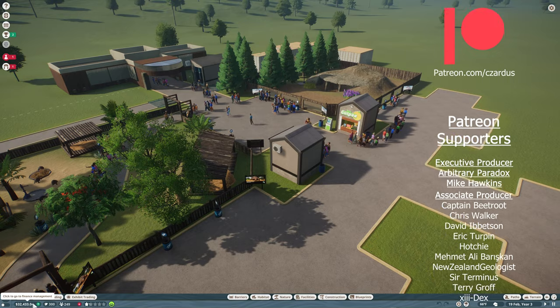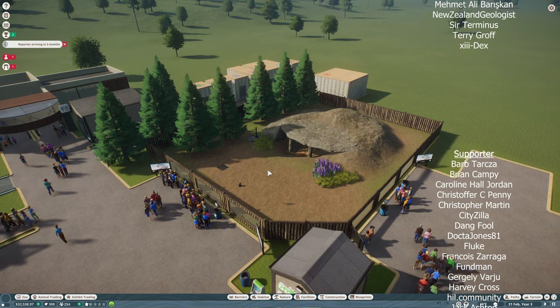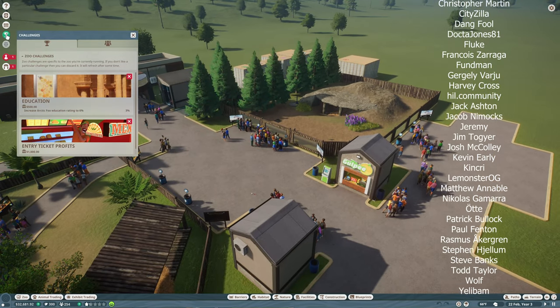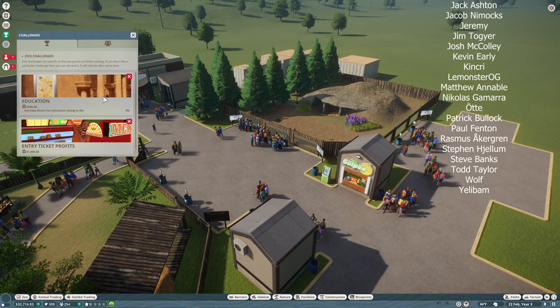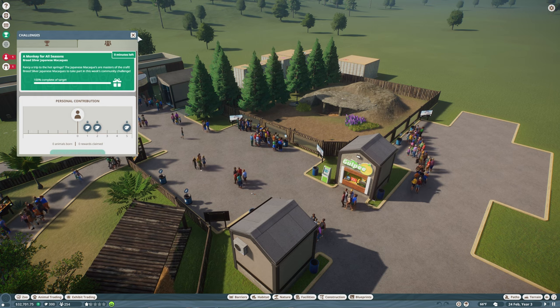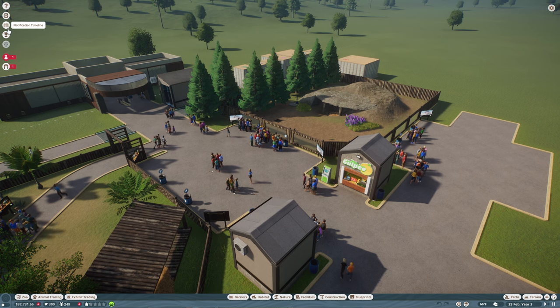We're seeing that go up. We're also seeing some of the animals are breeding, which will allow us to get more conservation points. We also — let's come in here. Did we complete any challenges? We just have two new challenges to meet here, and then there's community stuff that we can do, but we'll do those later.